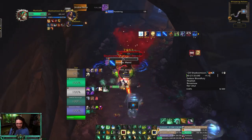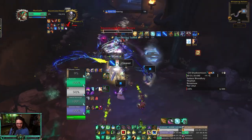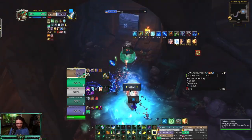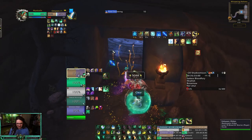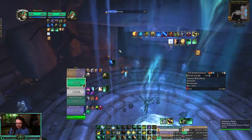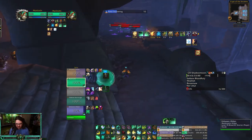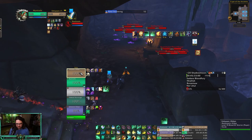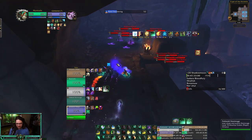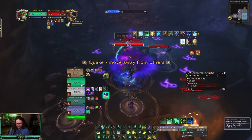We're obviously Fist Weaving, so smashing people — that's pretty much the name of the game. I don't want to die; it took me a while to get invited to this. My talents are in the description below as well. It's Fortified, Raging, and Quaking — so fun. I love it when I have to stack with everybody but also need to spread out.